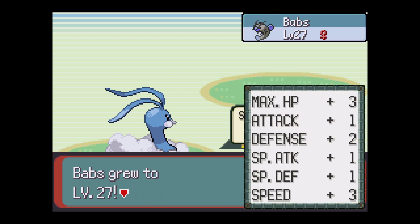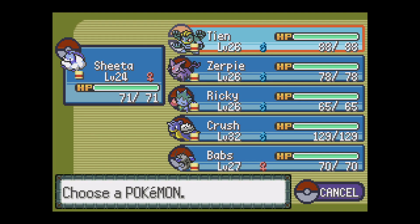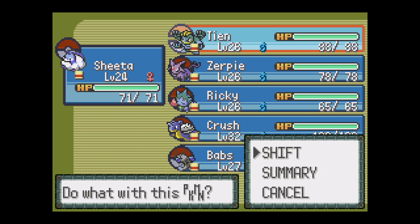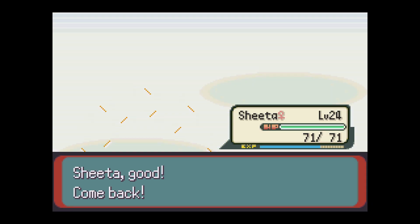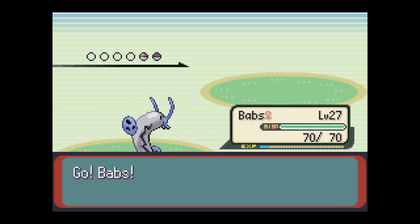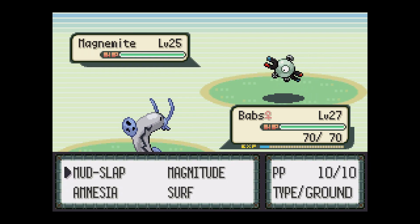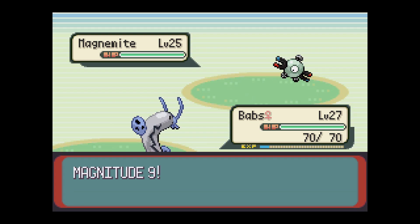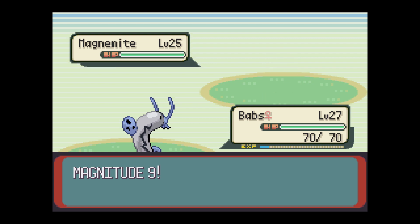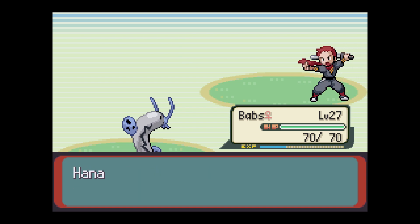Magnemite! Yeah - get on it, or just have Babs do it. It's got Magnitude. Babs isn't very strong yet but Magnitude is pretty good. Nine! That's really powerful.